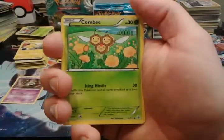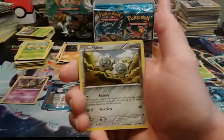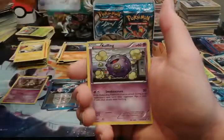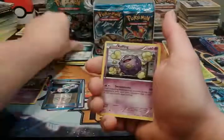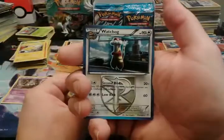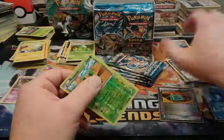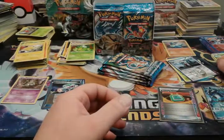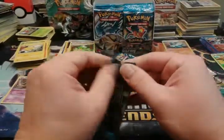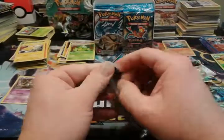Alabama and Virginia Tech are on but they're in the first half so they've got a ways to go. I don't even know if I've ever pulled that Colorless machine period. Reverse Maractus and a Watchog regular rare. Still haven't pulled any Burbank City Gems.